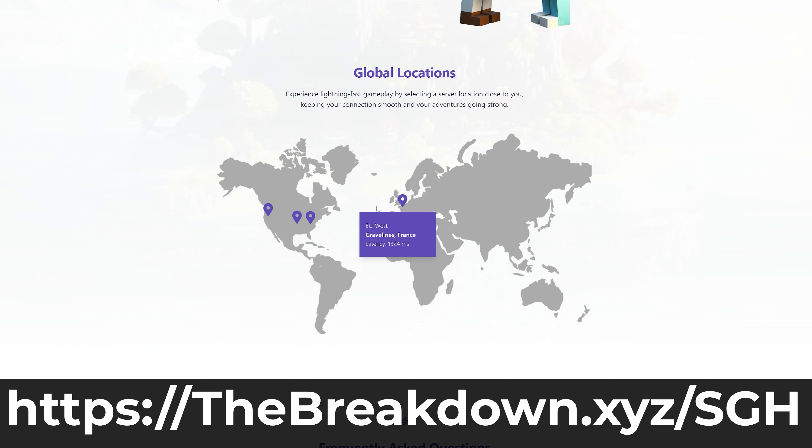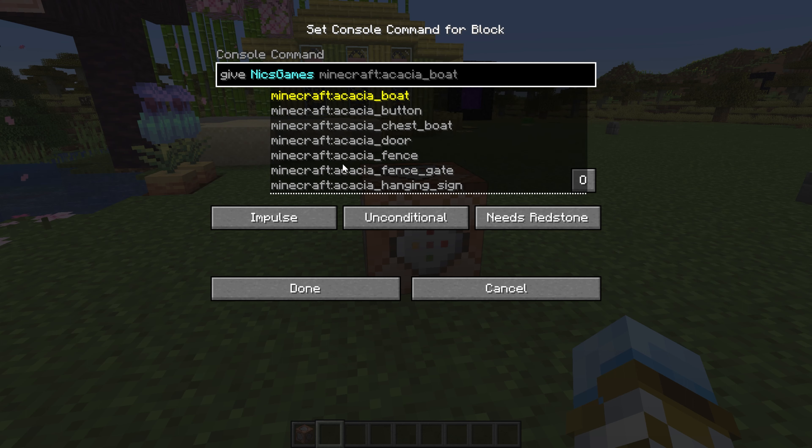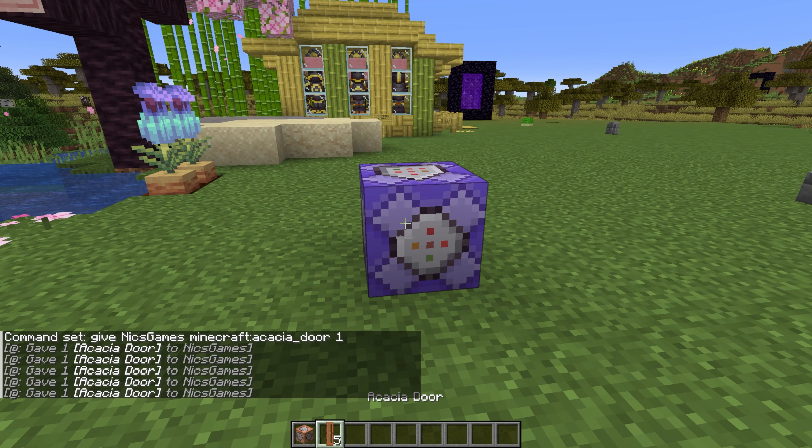Once you've got your command block, you can place it down — except you actually need to be in creative mode in order to place down a command block on Java Edition. I'm not positive about that on Bedrock Edition. To do that, just go slash gamemode space creative, place it down, and now you can edit it by right-clicking.